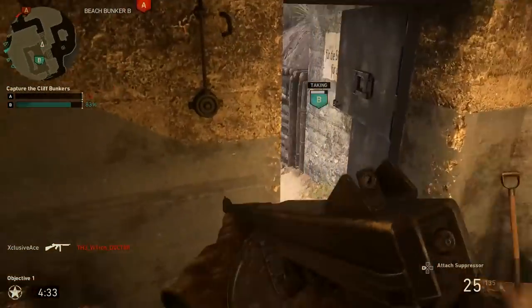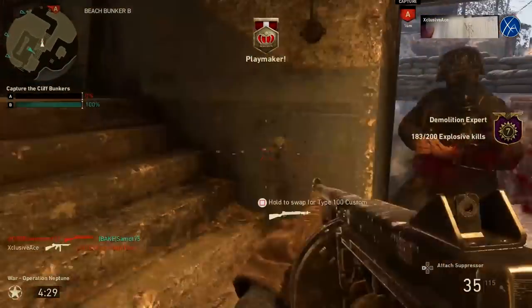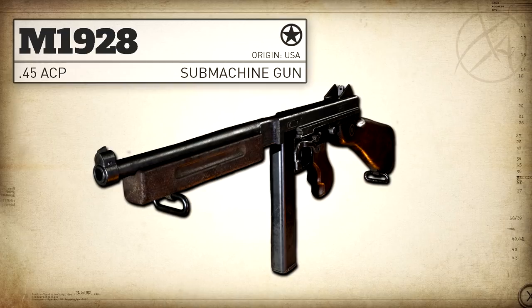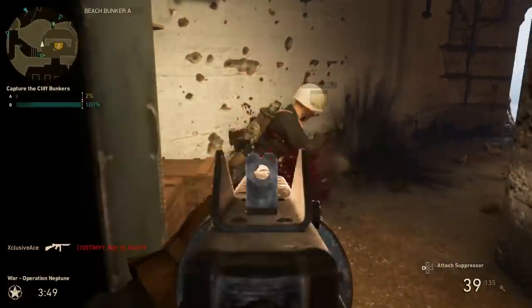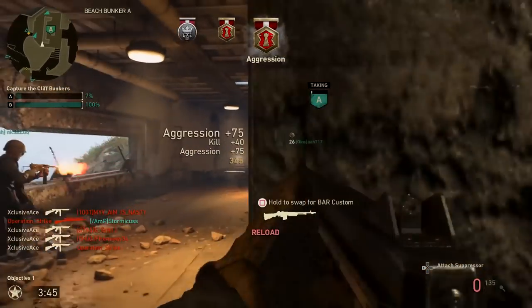First up, as always, let's have a look at some of the real life stats. The Thompson submachine gun originally entered production in 1921, but as the years went on several different iterations were introduced. The model used in COD World War 2 is the M1A1. This model was adopted by the US military in 1938 and fires a .45 ACP at approximately 700 rounds per minute. This particular model is only designed to handle a 20 or 30 round magazine, although Call of Duty did take a few liberties and allows us to attach a drum magazine with extended mags.